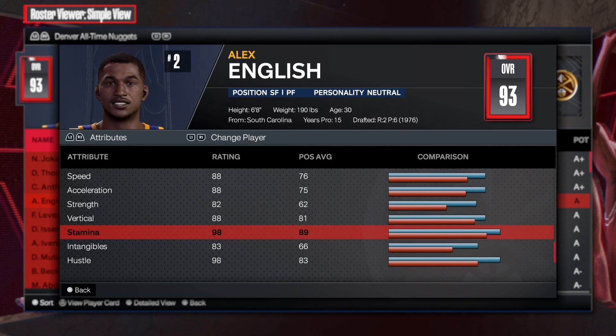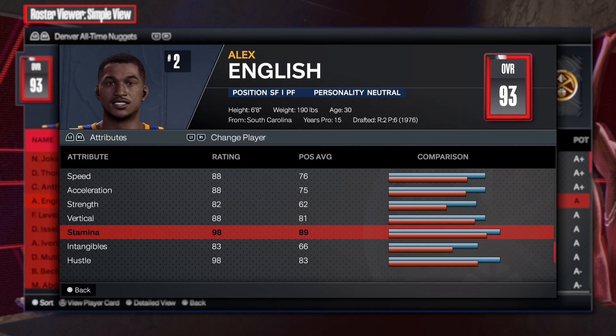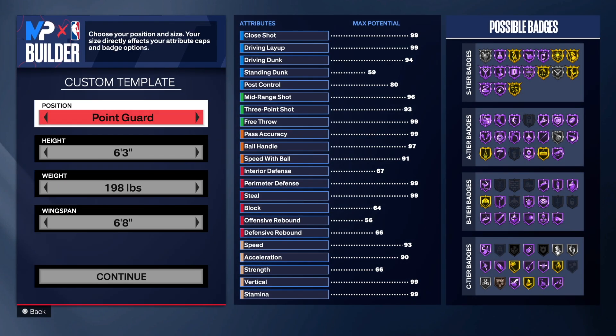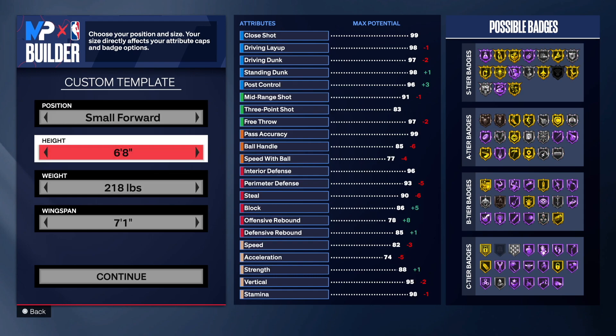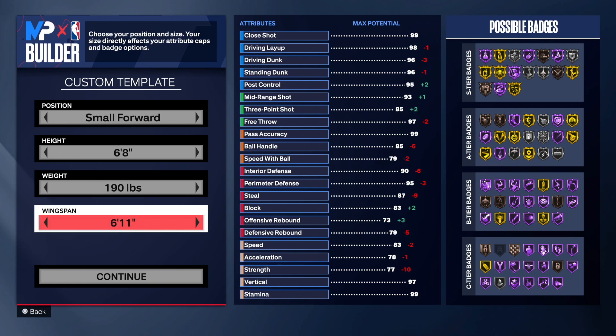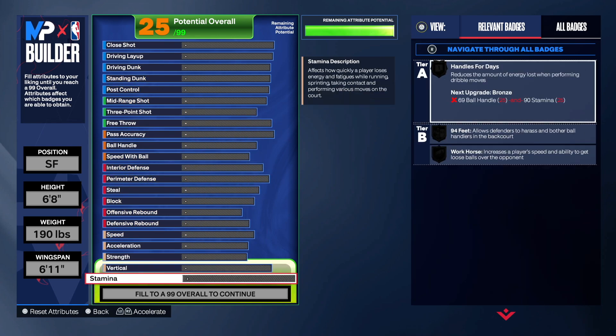88 vertical with 98 stamina. Let's go to the MyPlayer Builder and build the one and only Alex English. First and last name: Alex English, right hand, jersey number two. We're making a small forward, 6'8 — drop the weight down to 190, and the wingspan to 6'11.